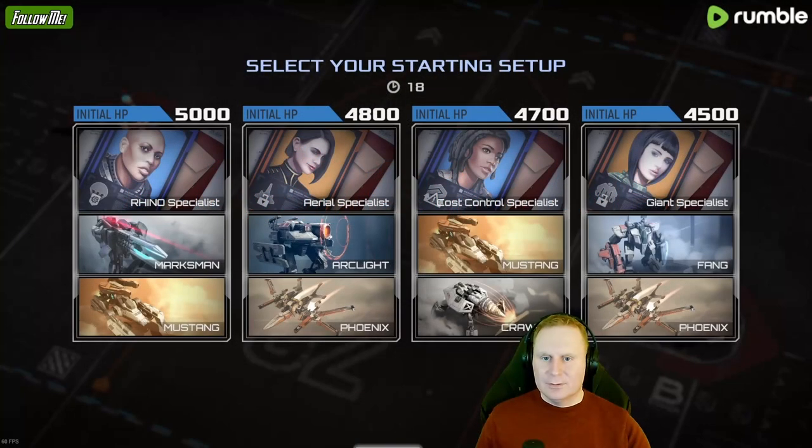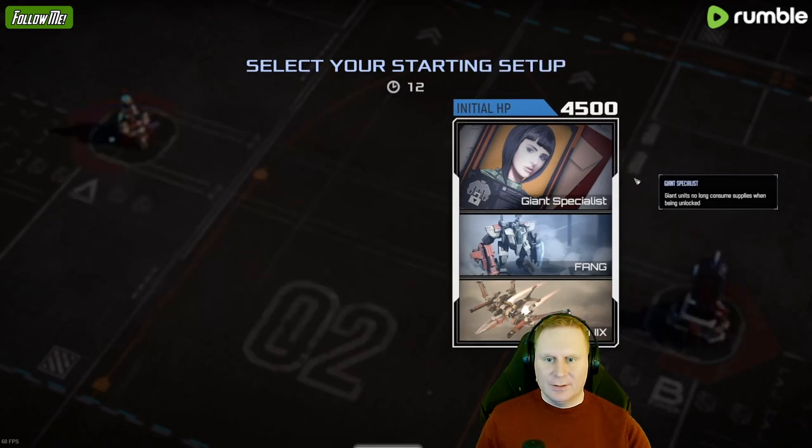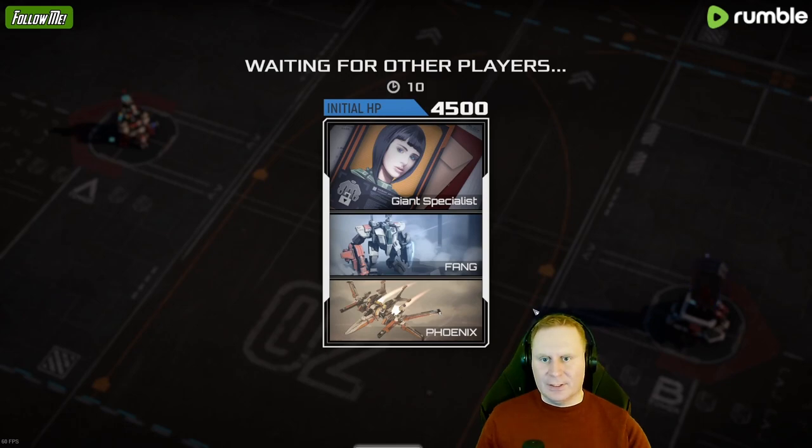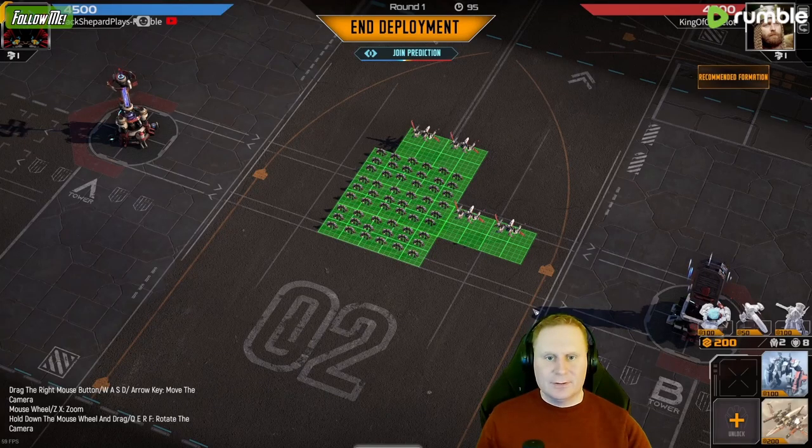What do we get here? This is good — we got the Fangs, we got the Phoenix. Got a good unit mix and we are getting the Giant units for free more or less. Not too bad.